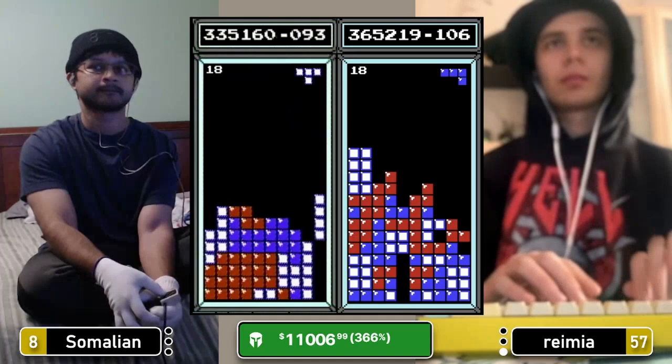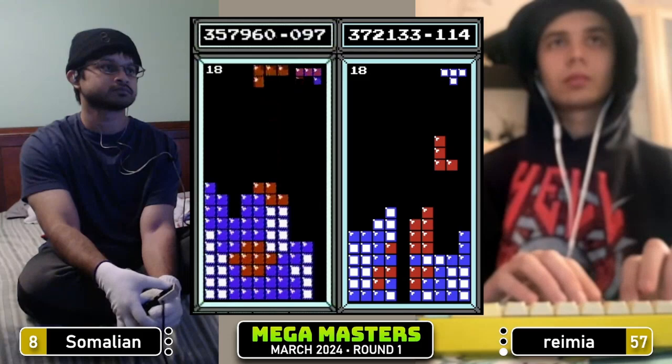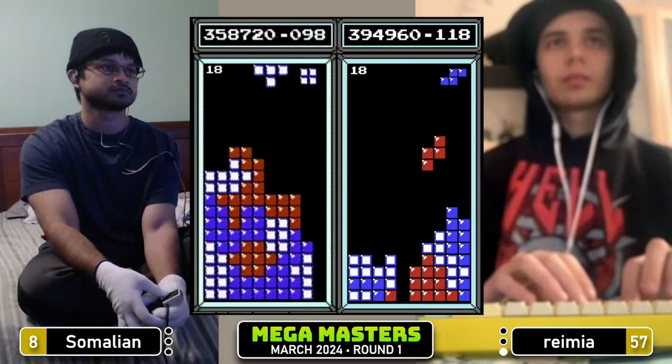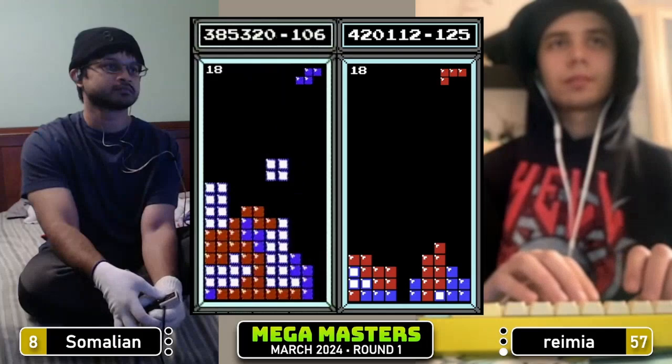Ramir's in a little bit of trouble right now, 365, bringing it down. Nice L for the right side. Somalian at 357 is behind in real time right now but definitely ahead in pace — it's 17 lines behind. Tetris for Ramir, 394. Tetris for Somalian, 385. Ramir approaching transition, there's one more Tetris available. Nice long bar to fill in that middle.